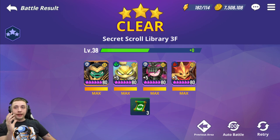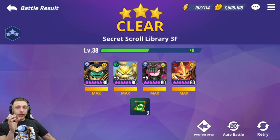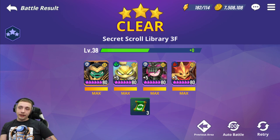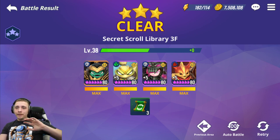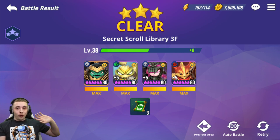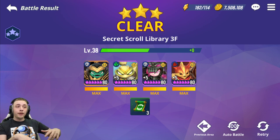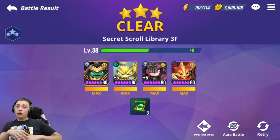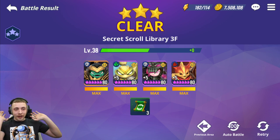Up until about two and a half weeks ago I couldn't even come close to clearing 3F, but once I really put my mind behind it and decided what legendary and heroics I wanted to build, things became a lot easier. My main point is that you don't need any one Skylander to clear any content in this game. If you build team synergy — like I built my team around Oscar and Pit Boss — you can clear any content in this game.